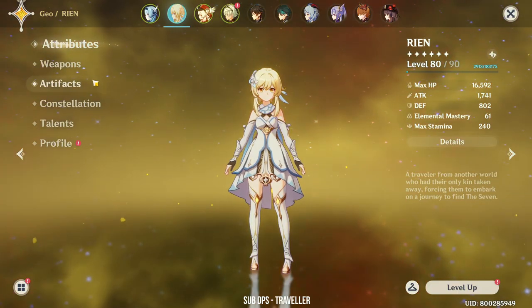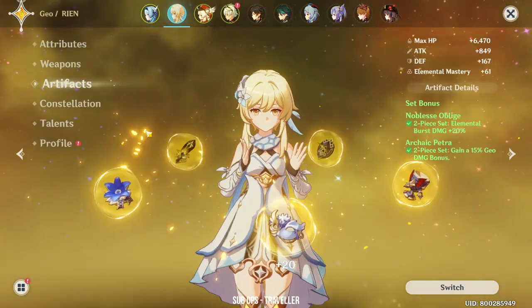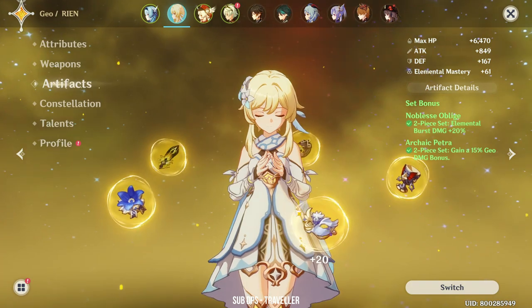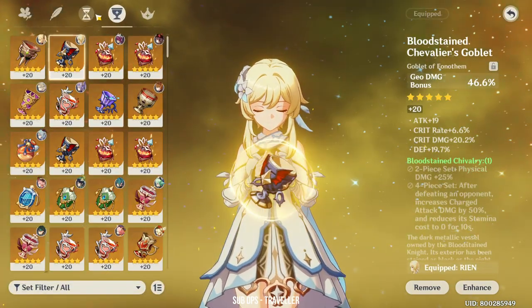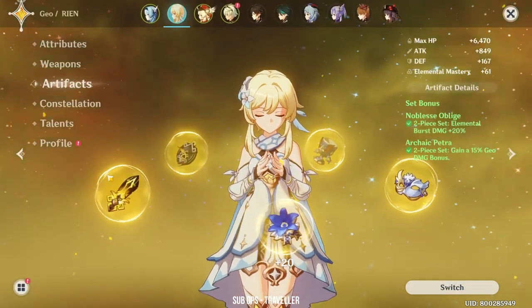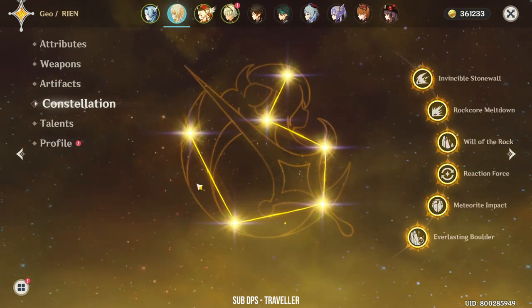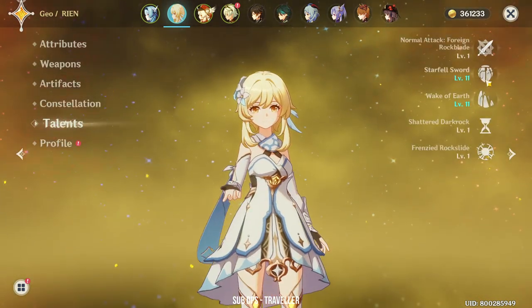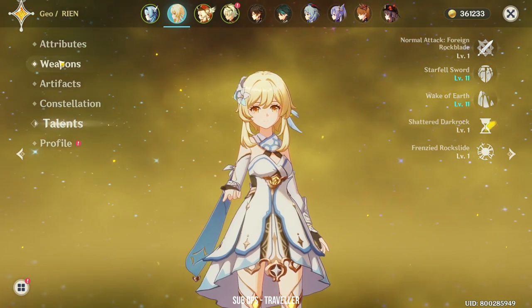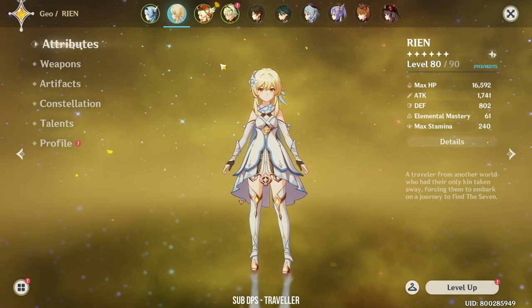Next we have Geo Traveler. Geo Traveler is using the Harbinger of Dawn with Noblesse Archaic Petra set — her artifacts are pretty similar to Ningguang's. She's at Constellation 6 with Talents 8 and 8. She's mainly a sub DPS.